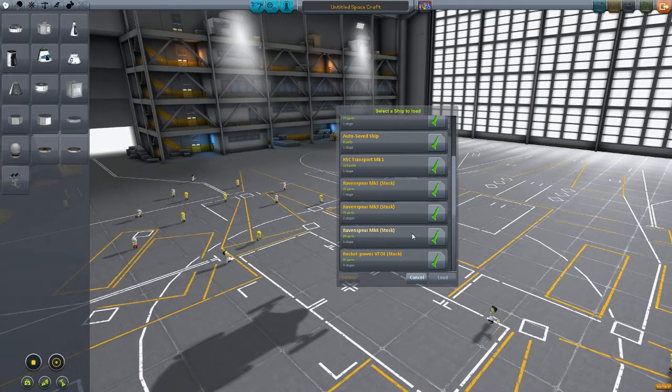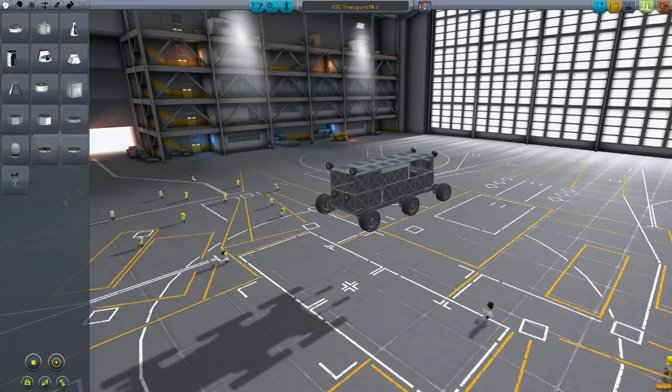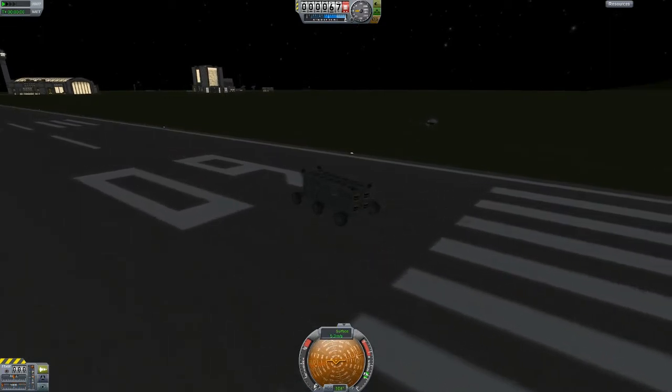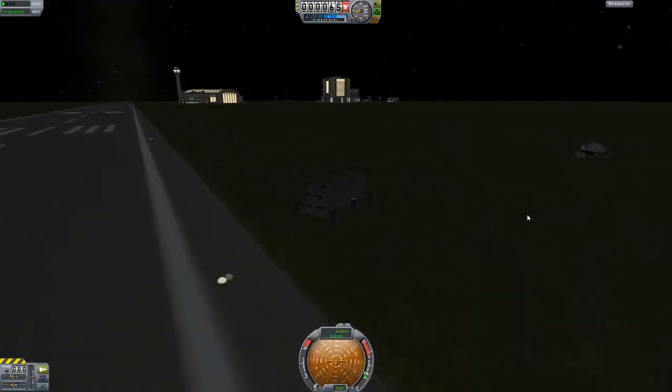We're gonna look at some other cool games soon. KSC Transport Mark One - 134 parts, what the hell, it's tiny! We'll let Jeb drive because Jeb is Jeb, and you know, Jeb is the iconic kerbal. Nope, there are our kerbals I need to pick up. Actually I'm gonna try and pick up that rover we created. Newton lights on.